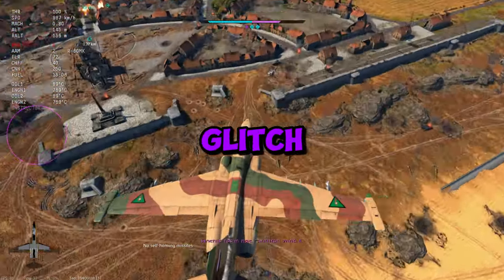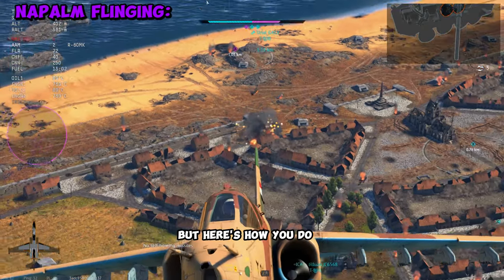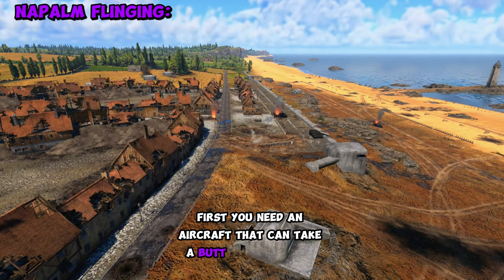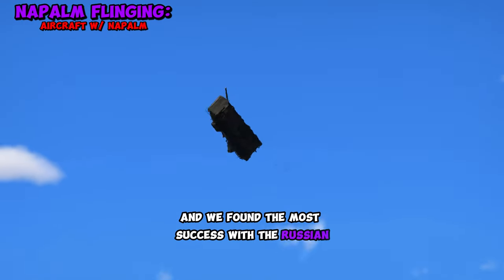Currently in War Thunder there is a glitch to fling tanks halfway across the map, and I know I'm kind of late, but here's how you do it. First, you need an aircraft that can take a butt ton of napalm. The bigger the napalm the better, and we found the most success with the Russian SU-25.